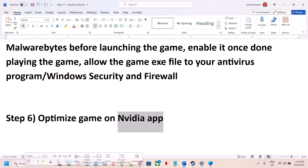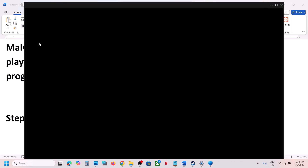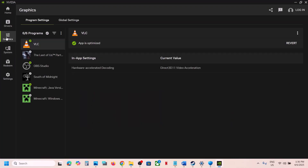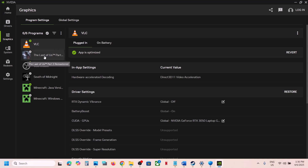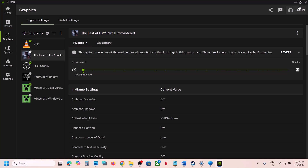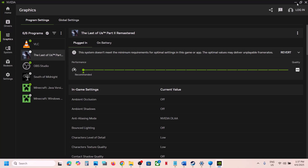Still not working? The next step is to optimize the game in the NVIDIA app. If you have the NVIDIA app installed, open it and go to Graphics. Find the game in the list, click on it, and you will see an Optimize button. Hit Optimize, wait for the optimization to complete, then launch the game and check.